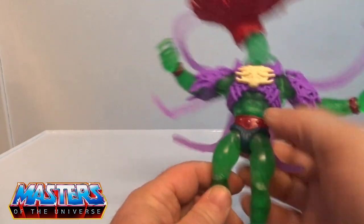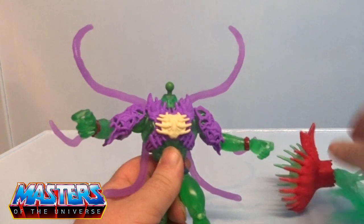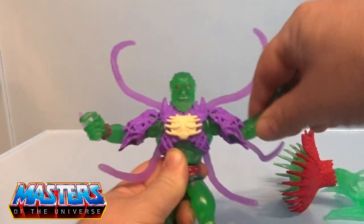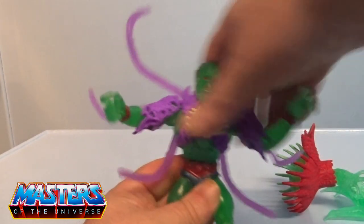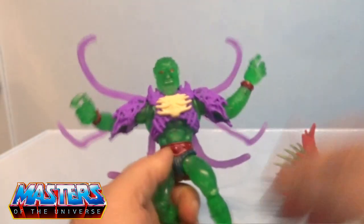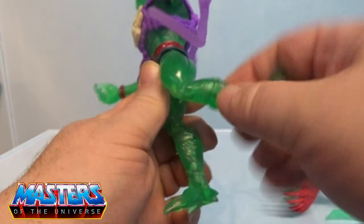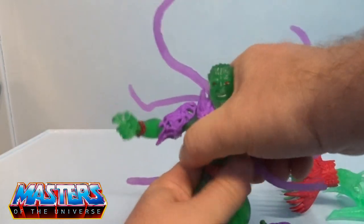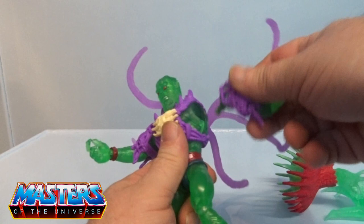Just looking at it, the translucent green really does pop out. For articulation: head bobs up and down, 360 rotation, elbows, around the wrist on a little pivot, the hand modular pops off, by the waist, legs splay out back and forth, knee joint, twist at the shin, and twist and bobble at the foot. The arm pops off, hands pop off, waist pops off, and it also pops off by the shin for all that mix and match stuff.